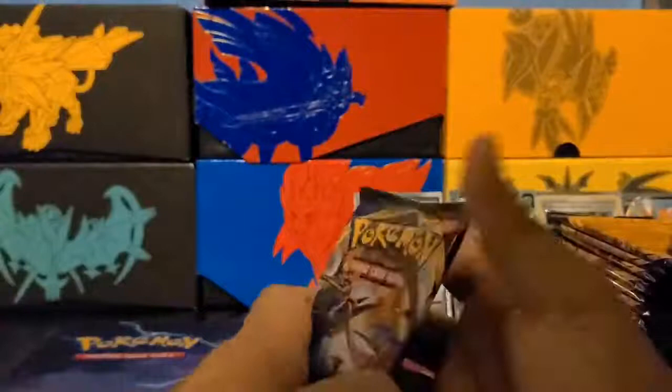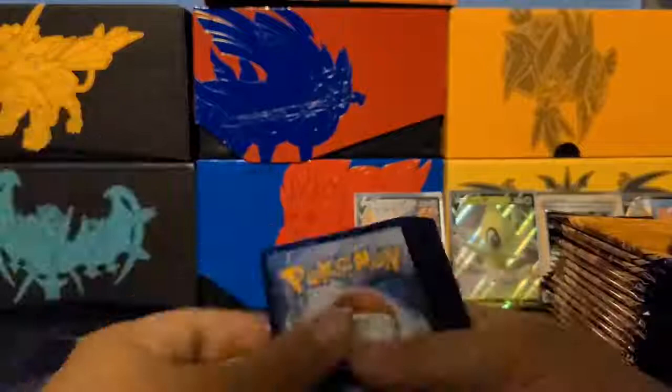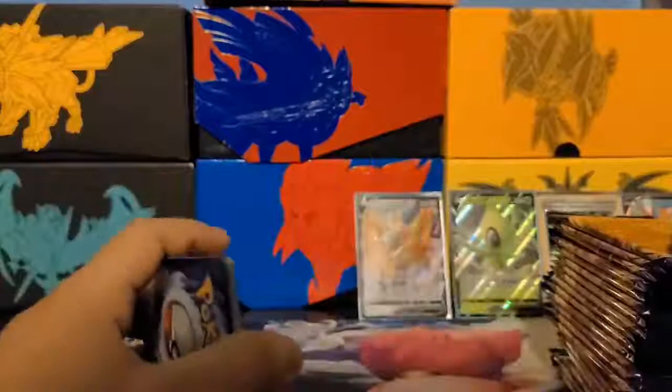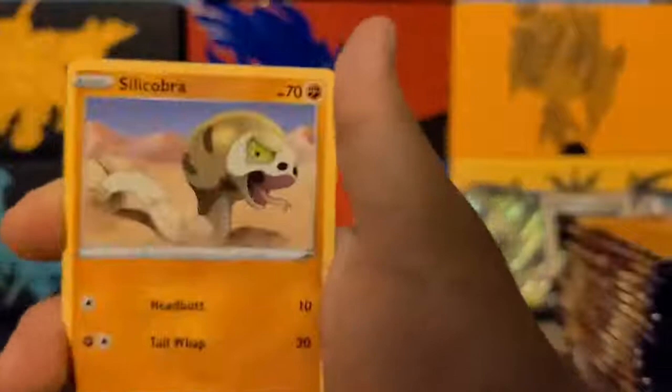Something good — two energy, one and two. We got Goldeen, Roselia, Joltik, Silicobra, Blipbug, Raboot, Rare Candy, Lombre, Mawile, and a Gengar holo! This Gengar holo is so cool. I think it puts two damage counters on your opponent's Pokémon.